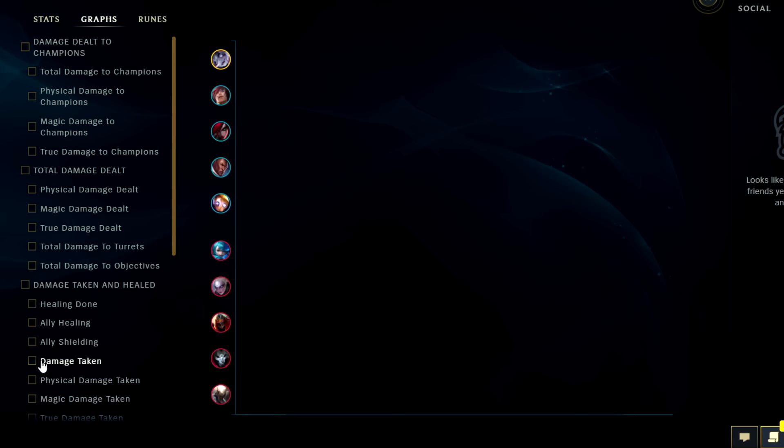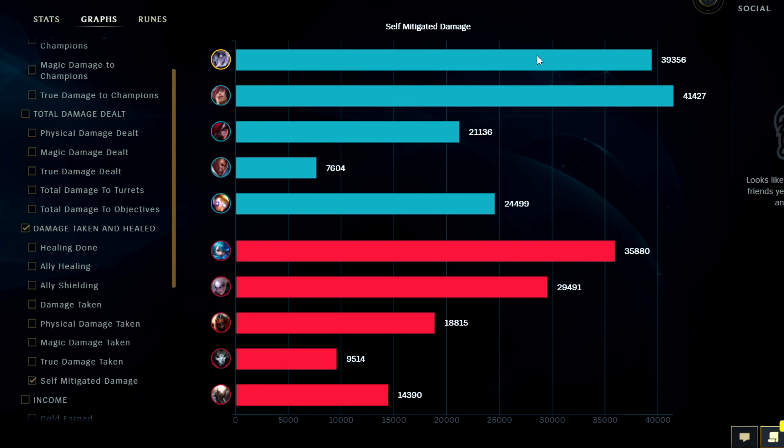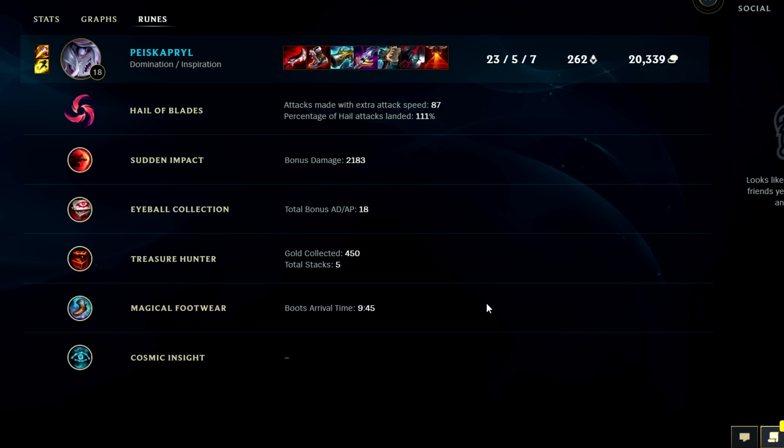Damage taken: we were number three behind Set and Jinx. Self-mitigated will be top — wow, top two in self-mitigation, and for the most part we didn't have a whole lot of armor or magic resist until the end. Pretty happy with that. For runes: high value on all. Briar is ridiculously broken — she should be pick and ban from iron through challenger. She's good in every elo, good in every region. The only time you don't necessarily want to play her is if your team is already extremely AD-heavy, and even then she's still a solid pick. If you guys enjoyed this Briar video, don't forget to like, comment, and subscribe. My name is King Sticks — thank you for watching and I'll catch you guys next time.